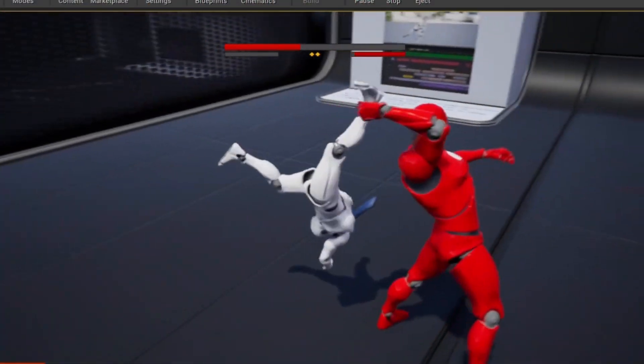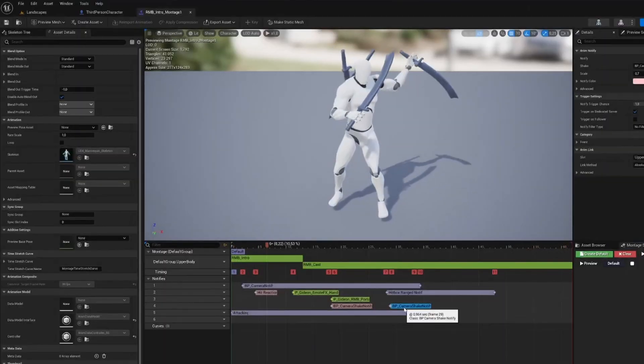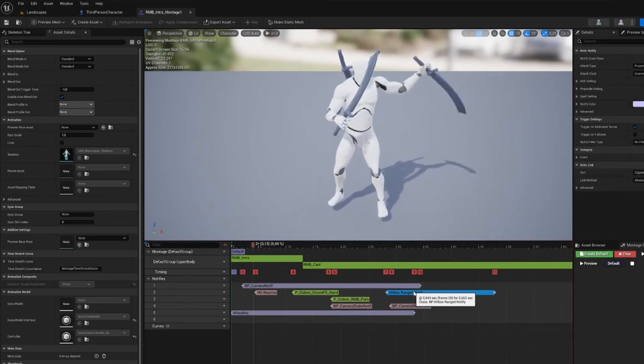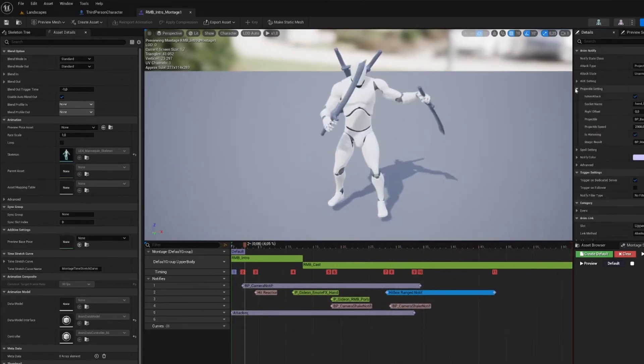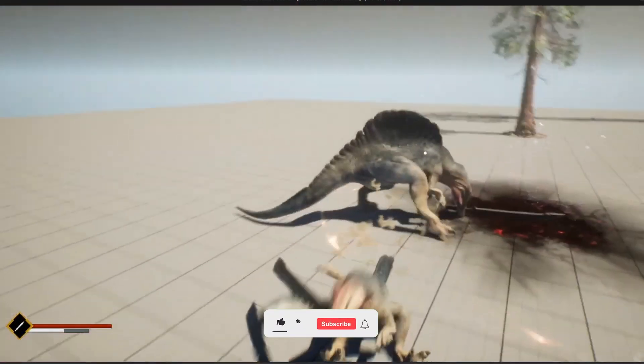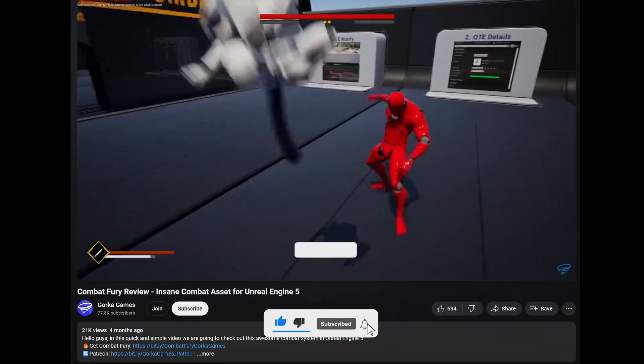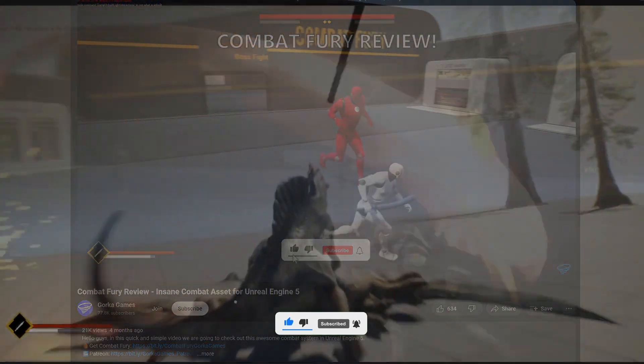The system is built out of individual components that can be used all together. Animatifies are the main focus in this system. They are used to trigger events and functions at certain points of the animation, allowing for better results. I also made a review on the asset in the past, so if you want to see it in action, I will be linking it in the description.